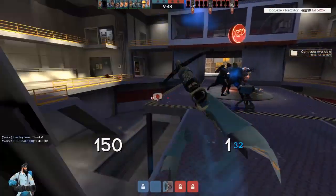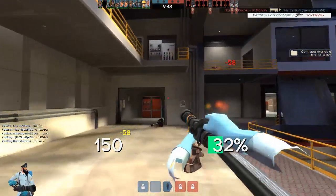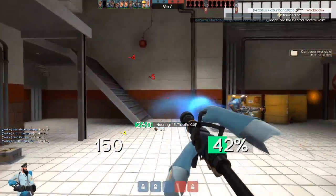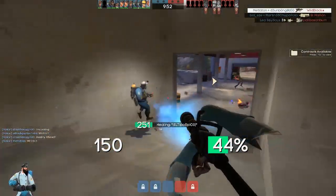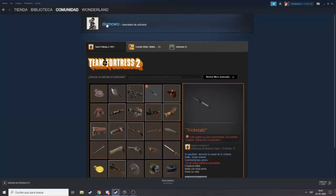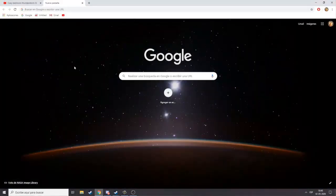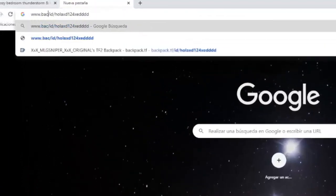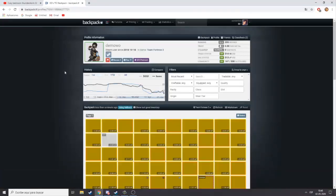As you saw earlier, that is the basic functionality of Backpack.tf. It is very important to remember, since every time you need to see the prices of a specific item, you must go there for a clear reference of how much it is worth. An important tip when trading with someone, whether a bot or a real person: if you want to see how much an item they own is worth, go to their profile, right-click, copy the URL, and paste it in Google Chrome. Change everything up to .com with Backpack.tf. This will take you to their Backpack profile, showing the value of all the items in their inventory.